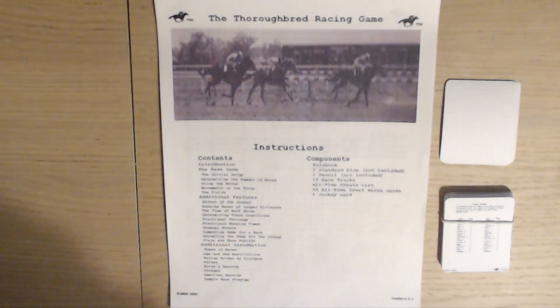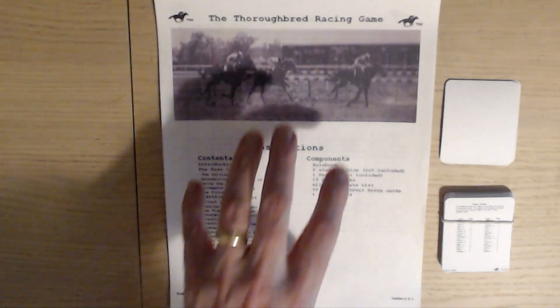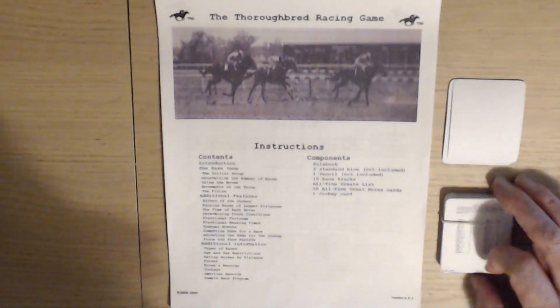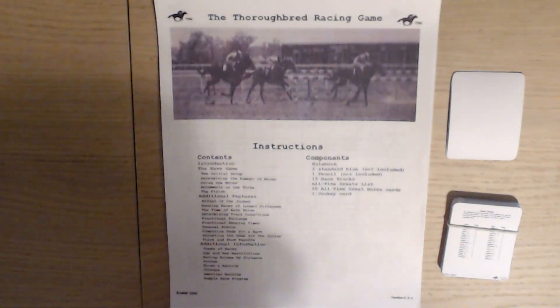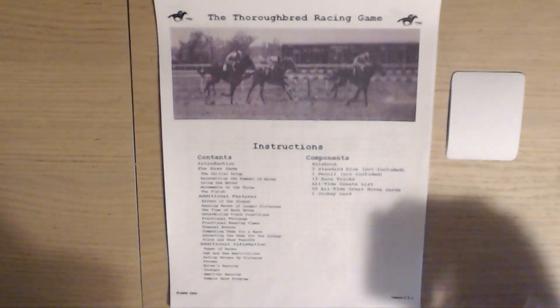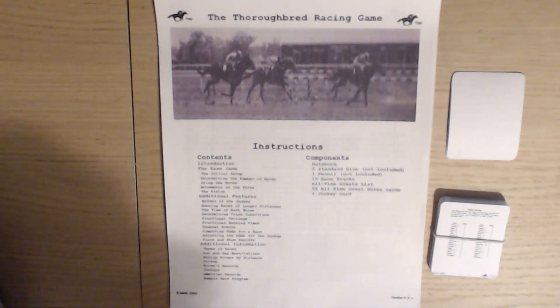It's a very easy game to learn. What you see here are the parts that you get: the rule book, the racing courses are underneath — I'll show you those in a second — and the horses and the jockey ratings. It's $25 now. It's not a bad game; $25 is an awful lot for what you actually get, but it's just a lot for what you get.